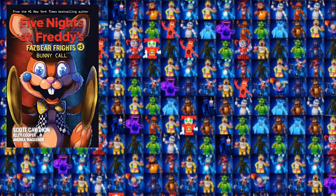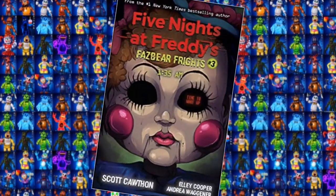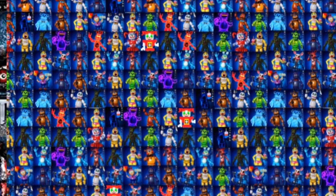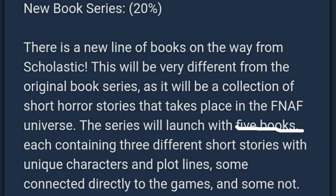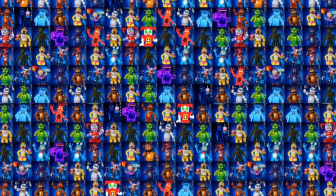I've really enjoyed the Fazbear Frights books we've been getting recently. Between updates in games like AR and big news like Security Breach, it's nice to get these little books you can just read for fun. I'm currently reading the third book, 1:35 AM. If you see these in a store and haven't checked them out, I highly recommend them — I honestly prefer them to the Silver Eyes trilogy. Originally there were only going to be five books, confirmed by Scott in a Steam megathread back in 2018, but recently we got the announcement that two more books are coming — books 6 and 7. Hopefully we can get at least 10.